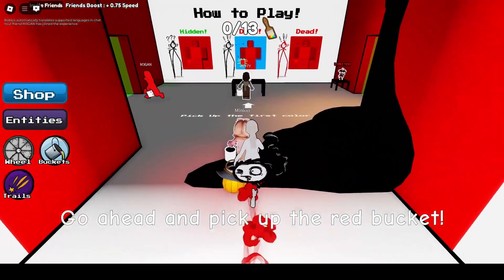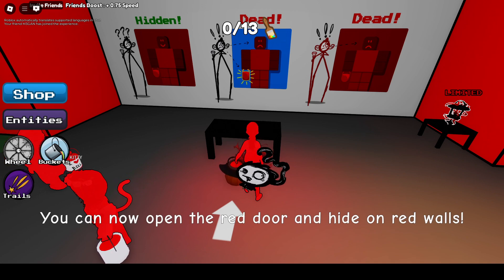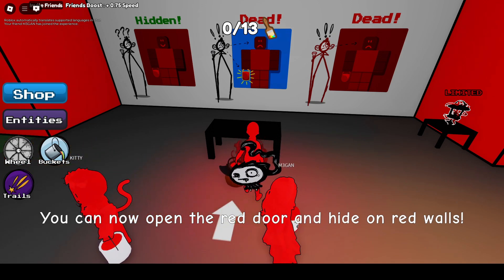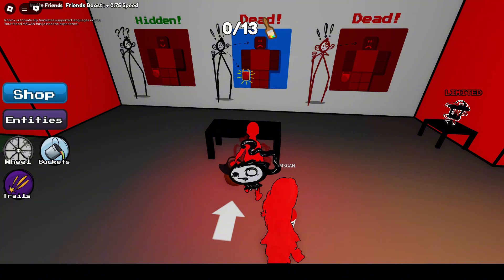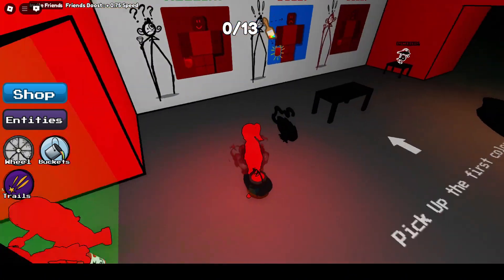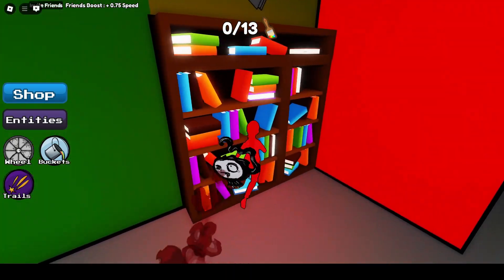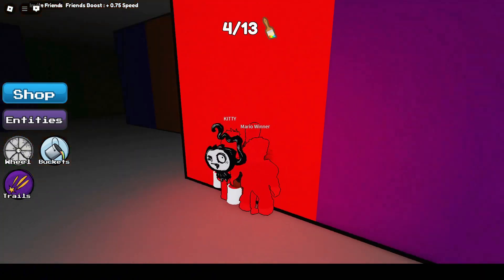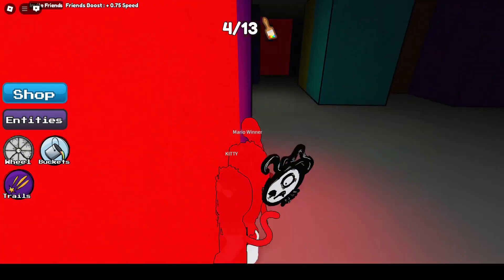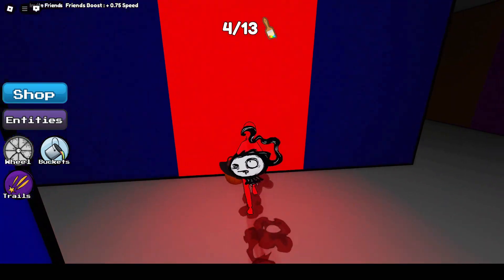Welcome back, friends. Today is an exciting day. We're playing Color or Die Chapter 4 for the first time. And like usual, we'll grab the red paint bucket first. We've got a bookshelf this time. Uh-oh, somebody was caught. Alright, so we're looking for the red door.